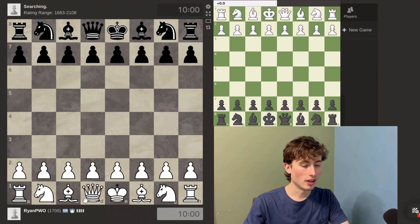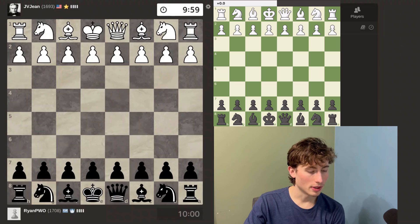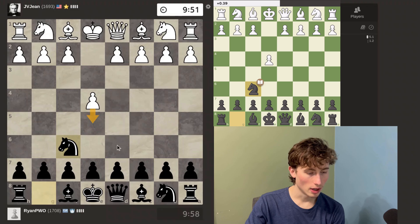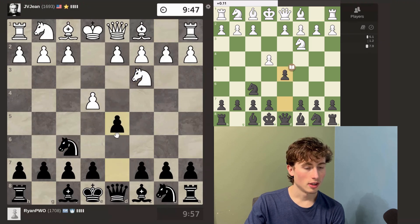This is day 55 of trying to get to 2000 ELO on Chess.com. I'm playing with the black pieces and my rating is 1708, and I'm playing someone rated 1693. This is the Alekhine's defense, so I'll probably end up moving my knight around the board and then castling kingside. This is the Alekhine's defense Scandinavian variation now.